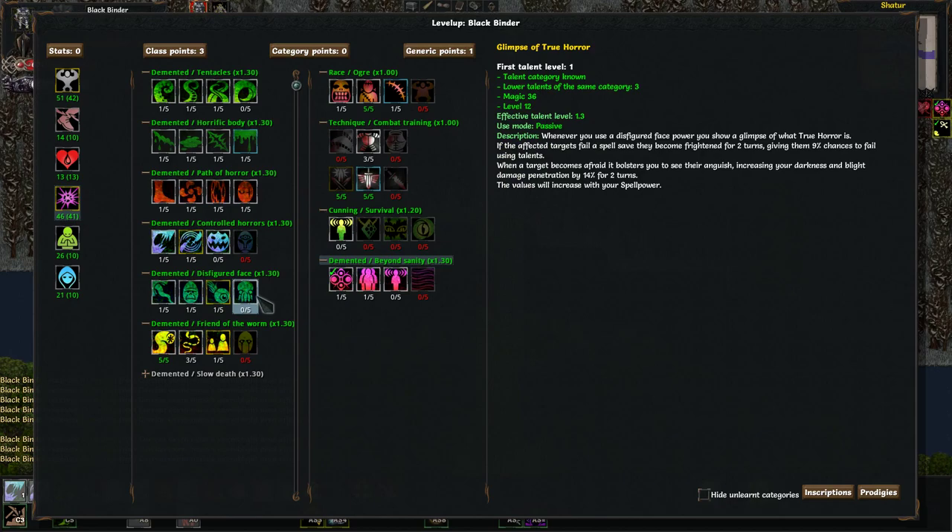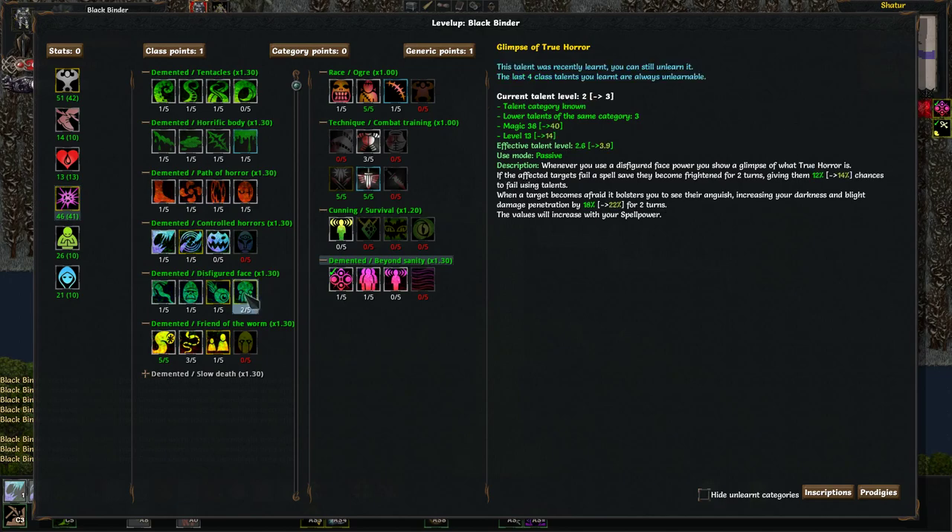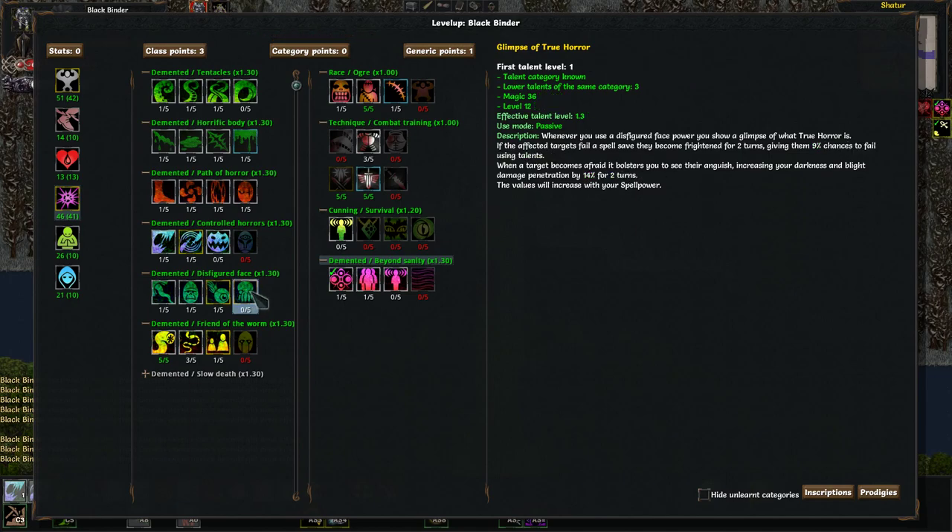If the affected targets fail a spell save, they become frightened for two turns, giving them 9% chance to fail using talents. Fail using talents is a pretty nice debuff, but again it has to beat spell save, and it's a pretty low chance — only 9%. The poisons you get as rogues are much better. When a target becomes afraid, it bolsters you to see their anguish, increasing your darkness and blight damage penetration by 14% for two turns.